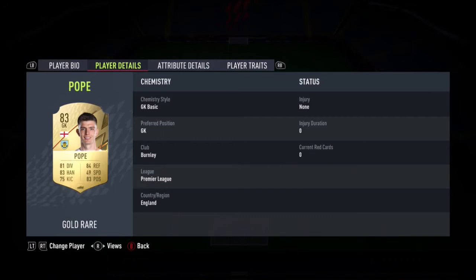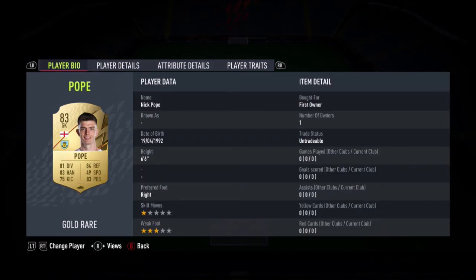We start the 100k team with Nick Pope. As I said, keepers don't really matter that much unless they're tall. This guy's 6'6" and he's still really cheap. We all know how good he was last year so I'm sure he's going to be insane again.